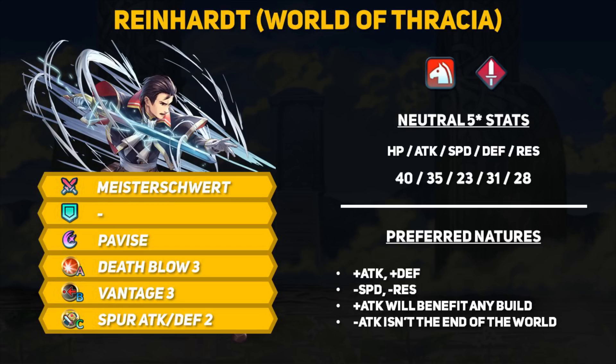Sword Reinhardt makes his appearance with a pretty solid stat line for a red sword cavalier. He has 40 HP, 35 attack, 23 speed, 31 defense, and 28 resistance. This is actually pretty similar to his Mage version's stat line, but he has some extra stats because he isn't under the ranged BST penalty. He's got great attack, a pretty horrendous speed stat, and actually surprisingly okay physical and magical bulk.